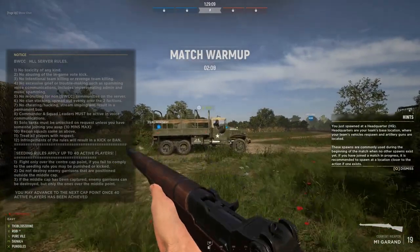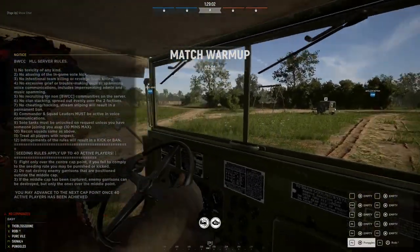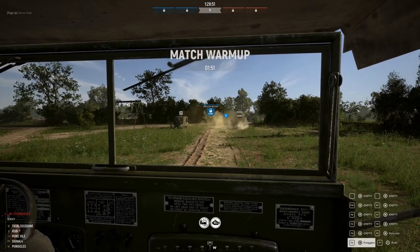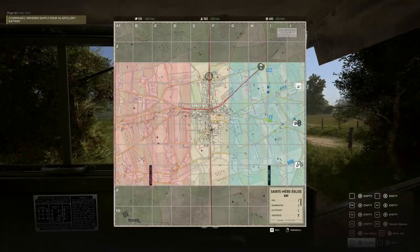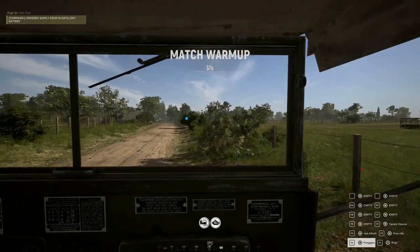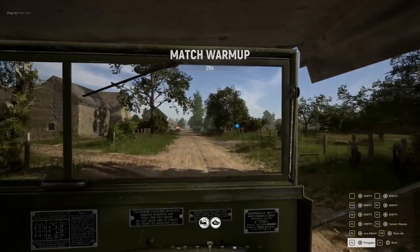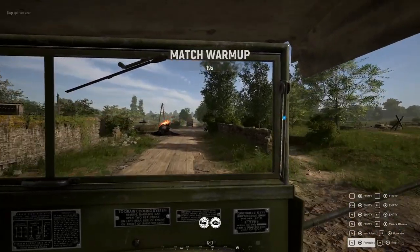So far, pretty cool. We are on the allied side this time — the US forces — and it's match warmup. The tanks are rolling out, everyone's kind of ready to go. This guy's waiting in this truck, so we're just going to wait in the passenger seat. You can fit a lot of people in this truck. This actually reminds me of Company of Heroes — looking at the transports and how critical they are, the supply stations. It's like an RTS game, World War II, where you manage your supplies and capture different points. This is kind of like the FPS version of that game.